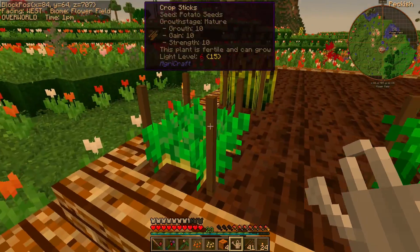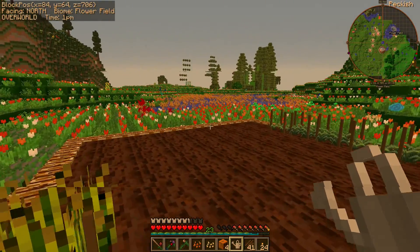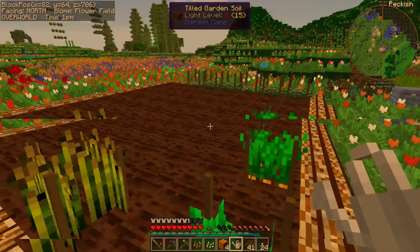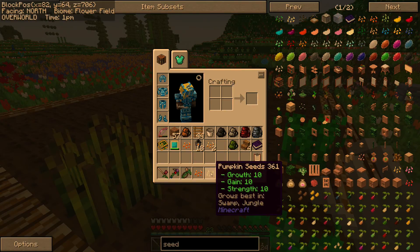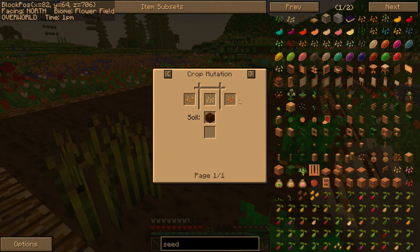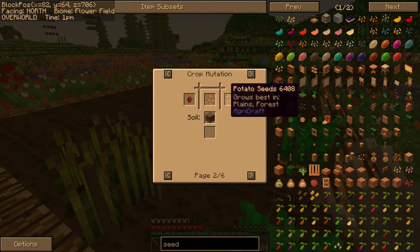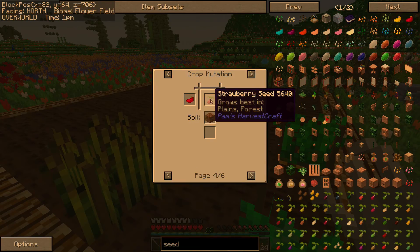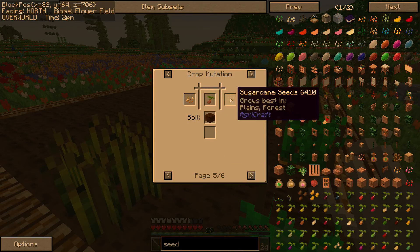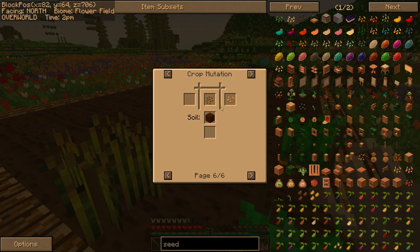My totally peaceful, pacifistic, nice, lovely gardening-related plan has worked stupendously! I instantly got a 10-10-10-10 pumpkin seed with no effort whatsoever. Potato and carrot. And let's see — potato combined with nether wart combined with pumpkin for a bean seed. A poppy seed to get strawberry. Sugar cane for sweet potato — that kind of makes sense. Tomato to make beets.